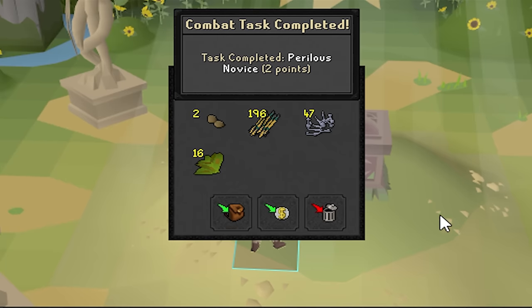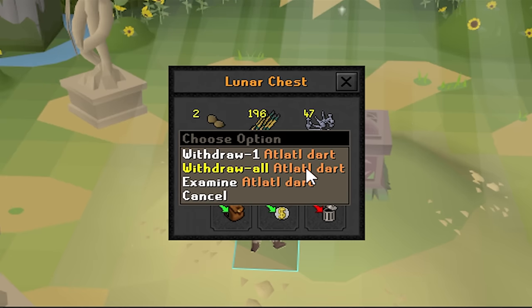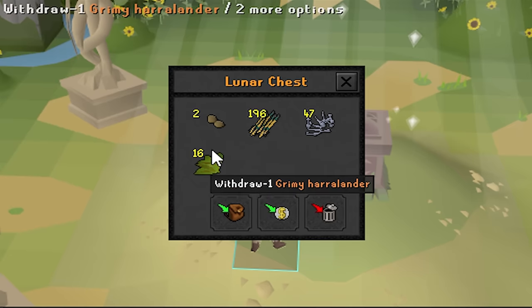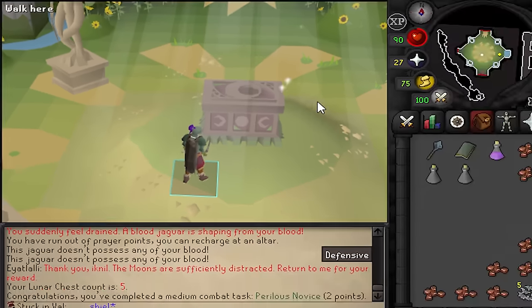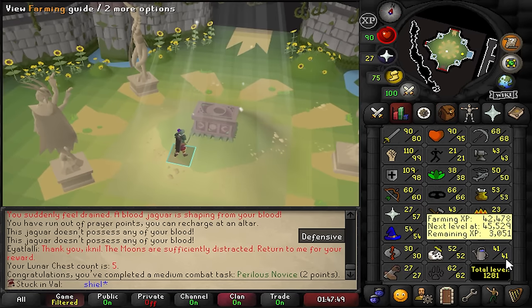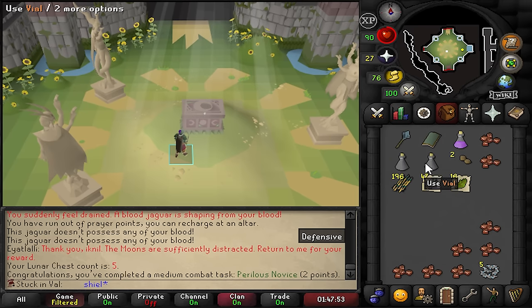We get a perilous moons novice combat task completed. Look, we're getting so many atlatl darts. I'm honestly looking forward to a bit of range training once we get the full eclipse set. More bones as well — I don't think I have a patch, but maybe after the expansion there will be one. I'm 41 farming so I don't know why that's important. Anyways, let's keep going. We're getting an item today for sure.